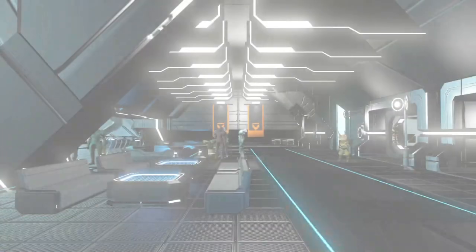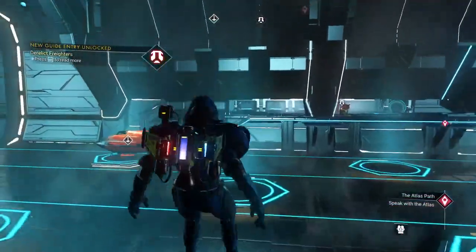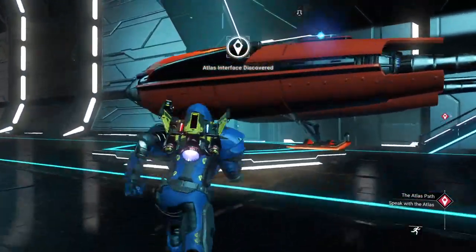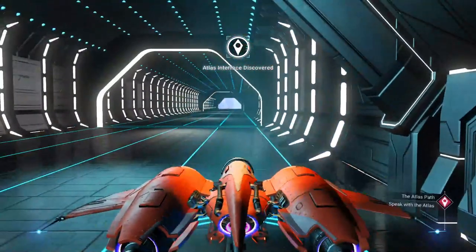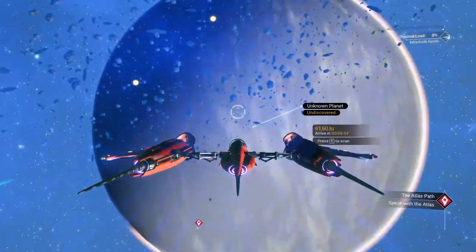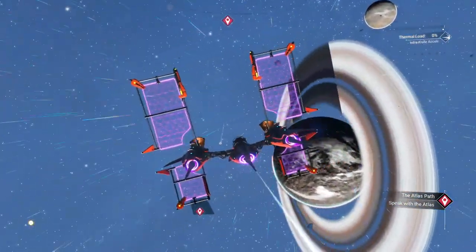We're going to try to keep this episode to about an hour. I might have to keep muting my microphone to clear my throat after being sick. Let's head over to our ship and take a run out — we've got to speak with the Atlas, and it should be nearby the space station. And there it is.